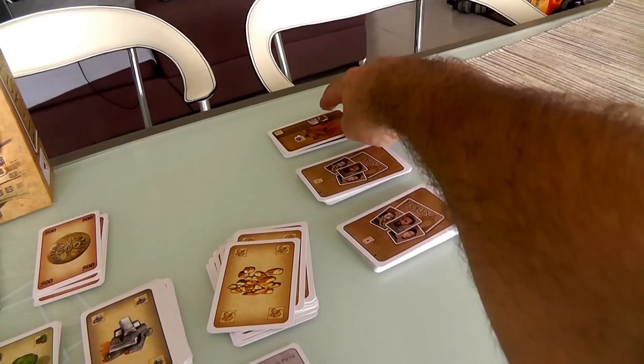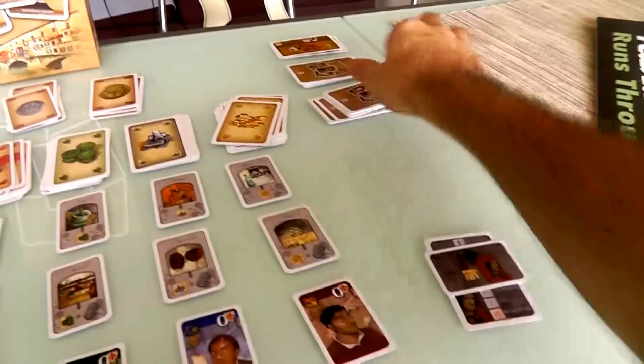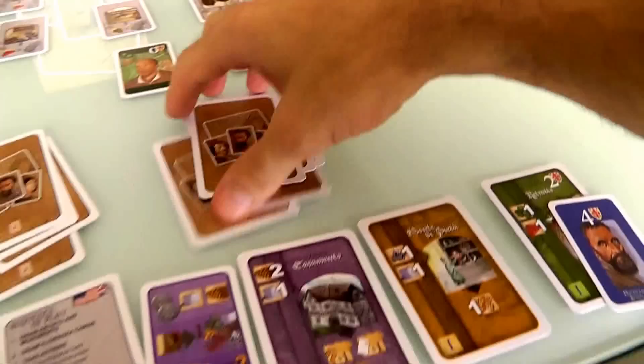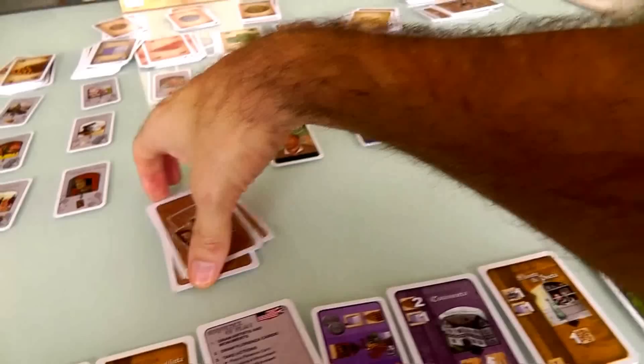We draw four new Florenza cards each, and because Jen built the Casamento, she gets a bonus fifth card. Thanks to the Casamento, Jen not only gets an extra action and 50 bucks per round but also more flexibility on her Florenza card draws. Now we start again with Jen going first — she gets five actions to my four. That was a full round of Florenza.